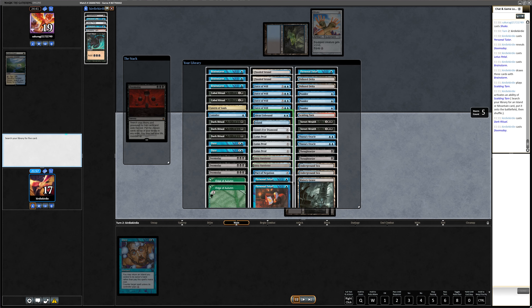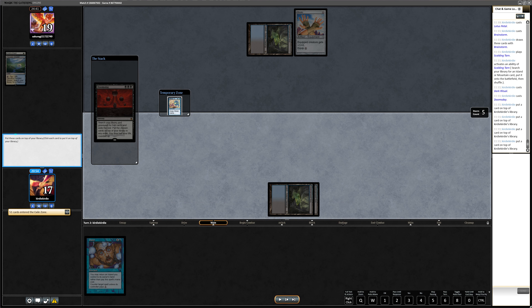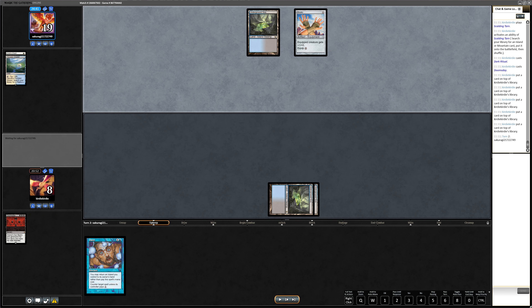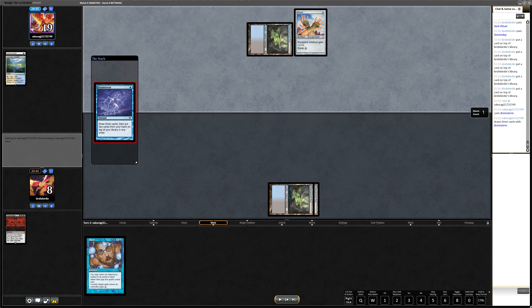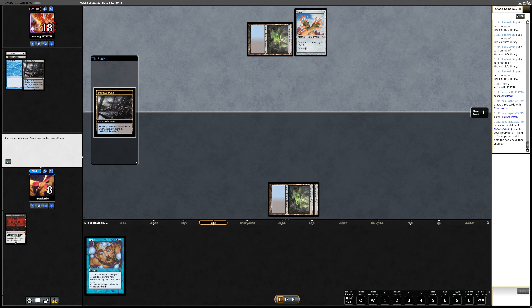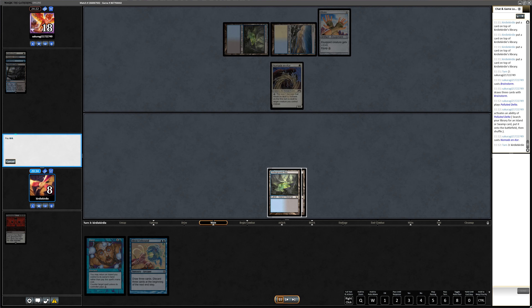Even if they draw their combo piece to kill me, I'm still Daze-protected. They would need to find exactly Cephalid Illusionist plus Daze, or maybe the Lotus Petal variant with Brainstorm into Petal plus Illusionist and Daze — but that's extremely unlikely. There are also some lines where they stop me with Orcish Bowmaster or if they had kept mana open with a blue card. But yeah, they have nothing.